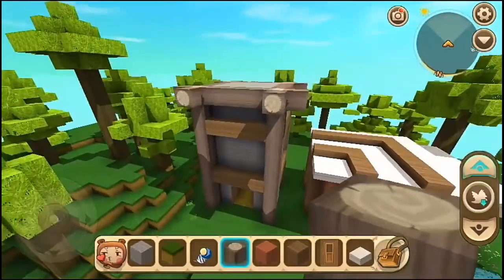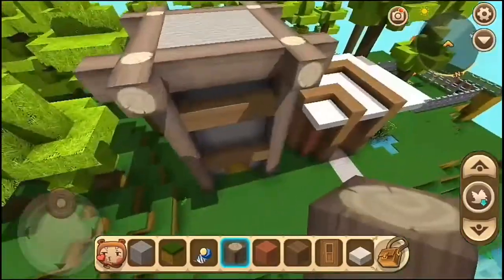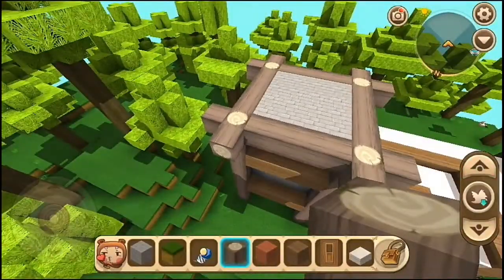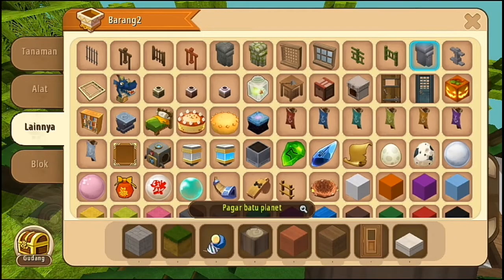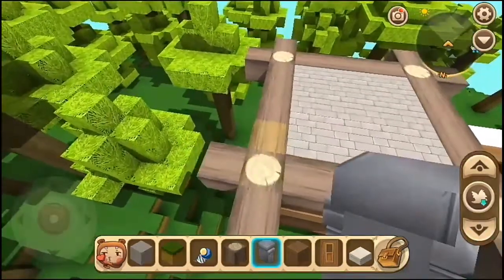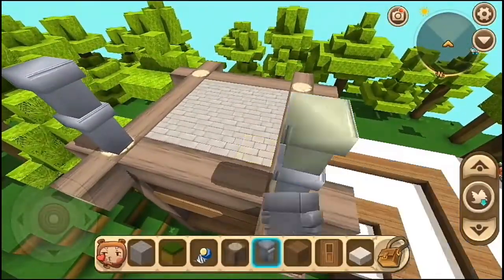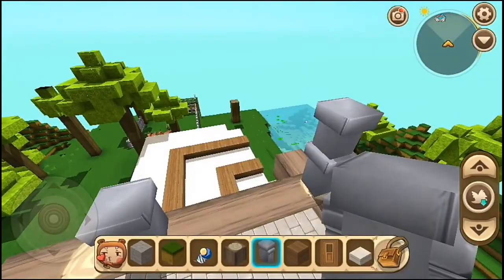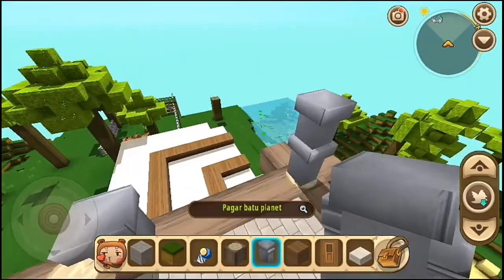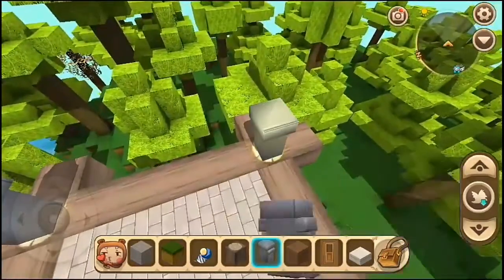Guys, gue udah bikin kayak gini, dan ini udah keliatan banget kayak tower. Jadi kita bakalan ambil yang namanya pagar batu, kita taruh di sini. Dan habis itu kita kasih gini. Jadi gue tinggiin pagar batu sampai 2 gitu.